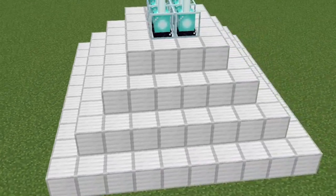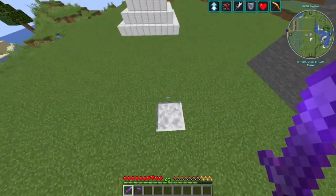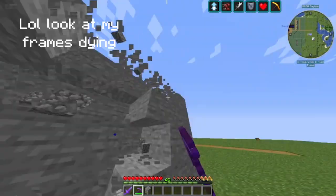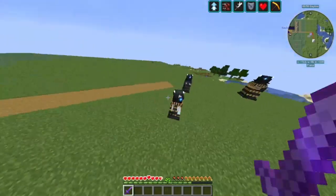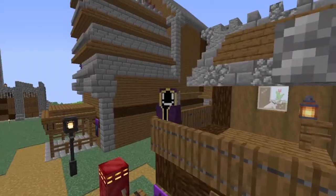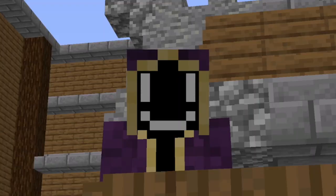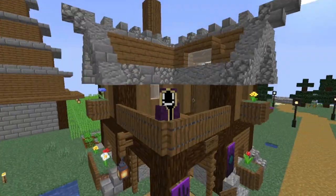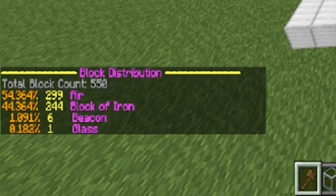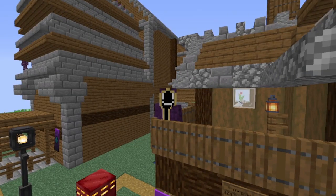A level 4 six-effect beacon allows all 6 effects to be active at the same time, letting a player run 40% faster, jump twice as high, mine 40% faster, regenerate health faster, become more resistant to damage, and deal two and a half more hearts of damage. While single level 4 beacon pyramids cost 164 mineral blocks, six-effect ones cost 244 blocks. Do you want to know the total amount of ores you need to make this beacon pyramid? This many.